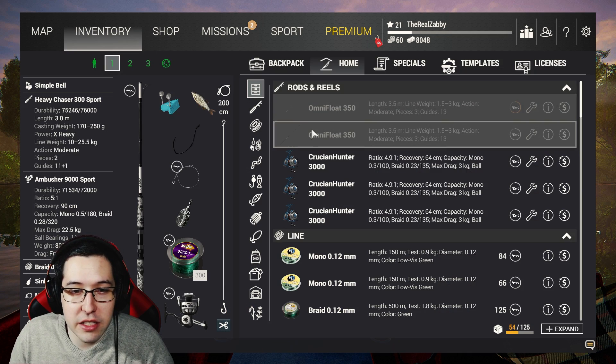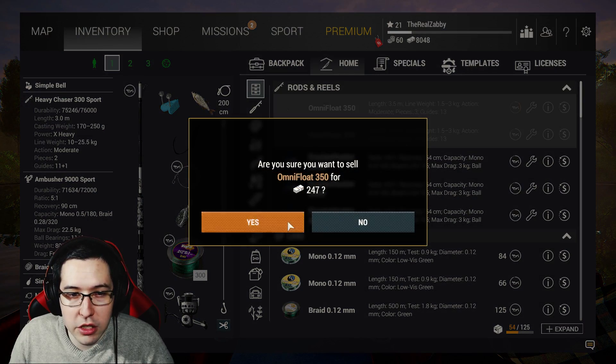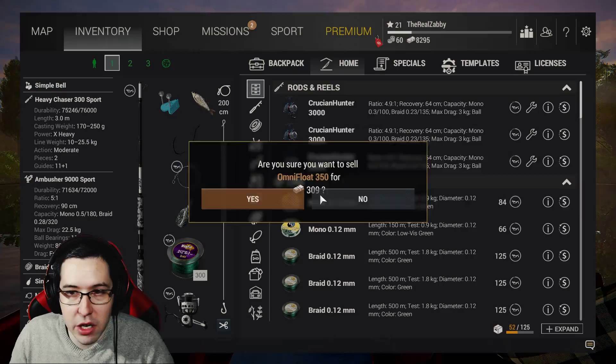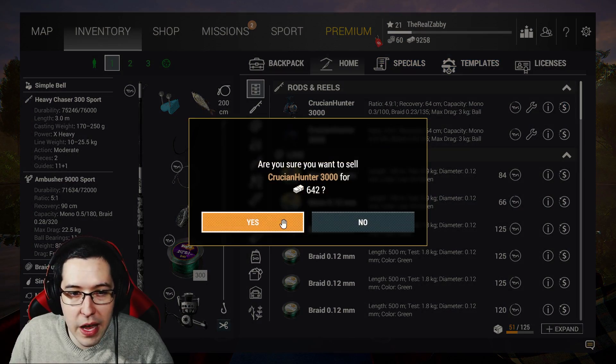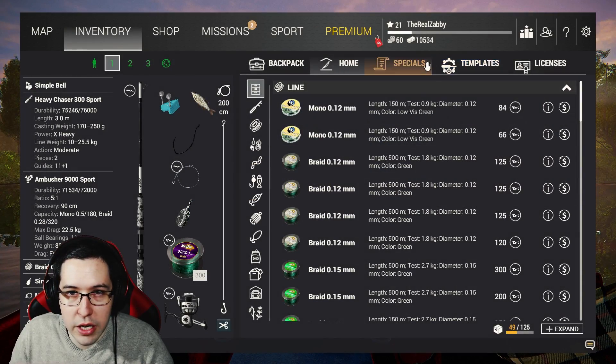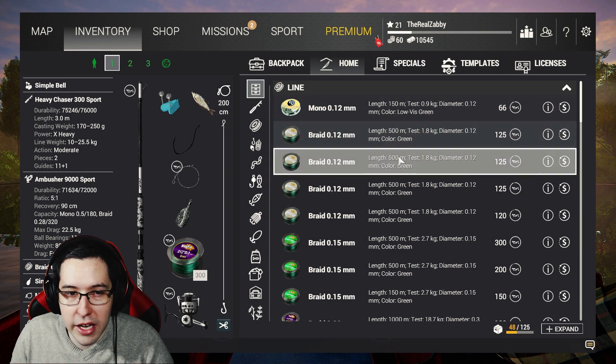We're going to sell our omni floats and get rid of these reels to get a little bit of extra cash. We're pretty low on money — remember we need 7k to go to the Everglades, so this will give us a little bit more, and we have a lot of extra line we can sell too.